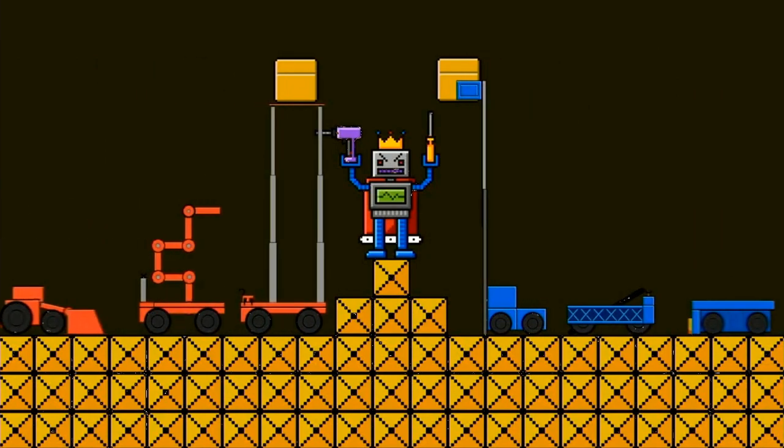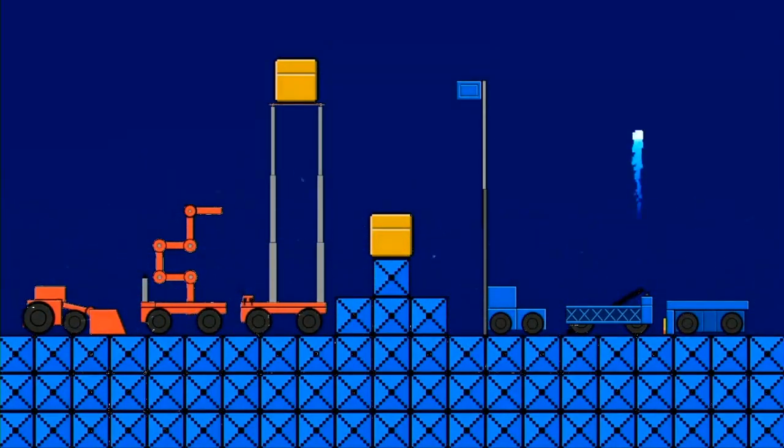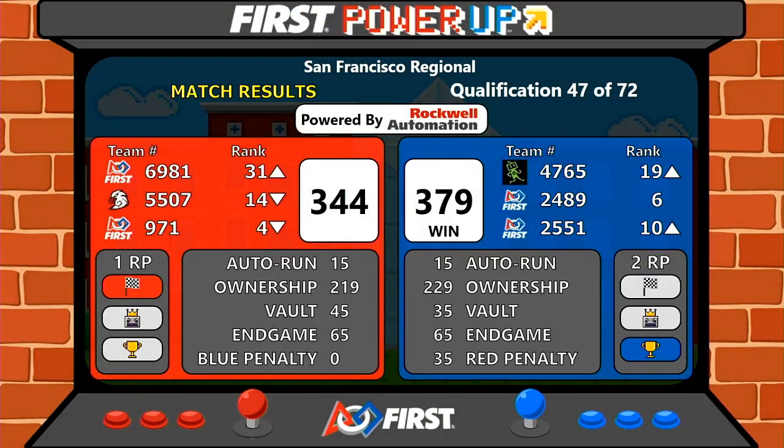We have the official scores — blue alliance with a score of 379, red alliance 344. An extremely close match.